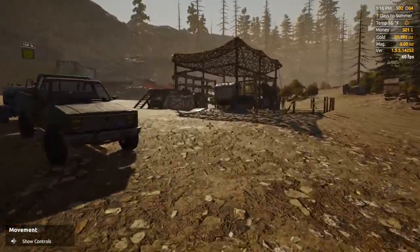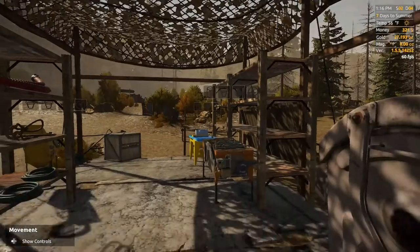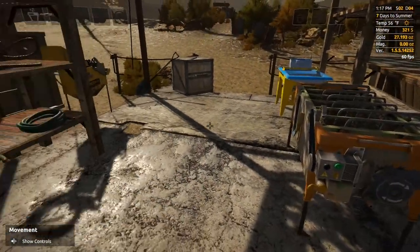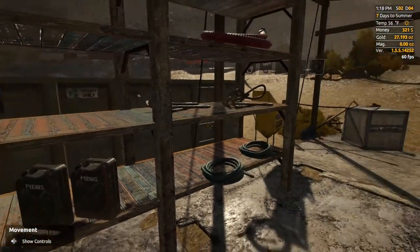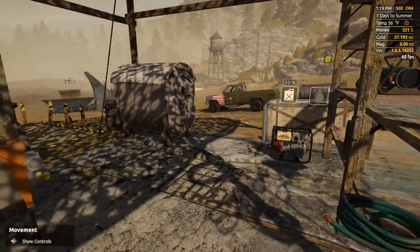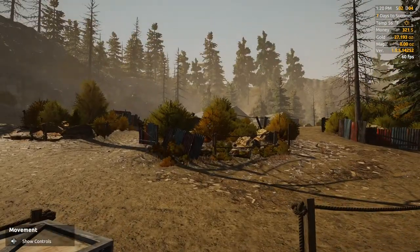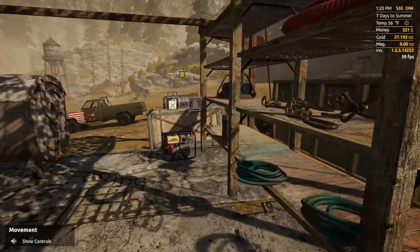The other thing I want to do before we start digging, to kind of change it up a little bit, is try and get our little gold room tent thing set up. We need water and electricity over here as well, and I got to try and figure out what we're going to do for that. I don't remember if I bought a generator or not — I don't think I bought a generator.